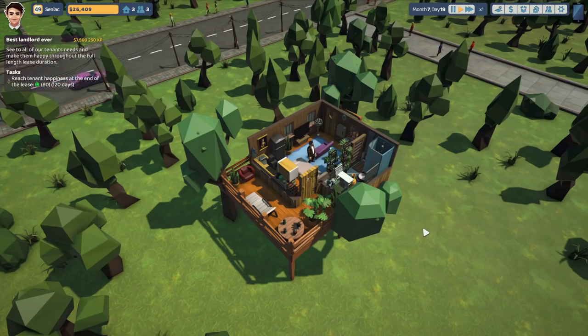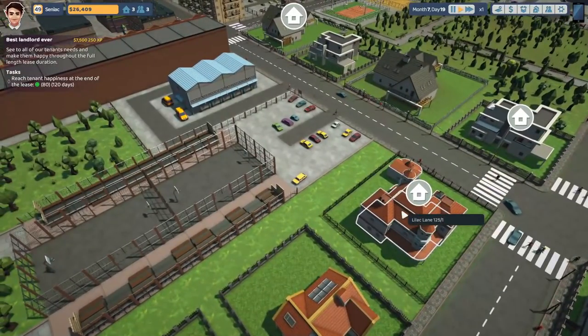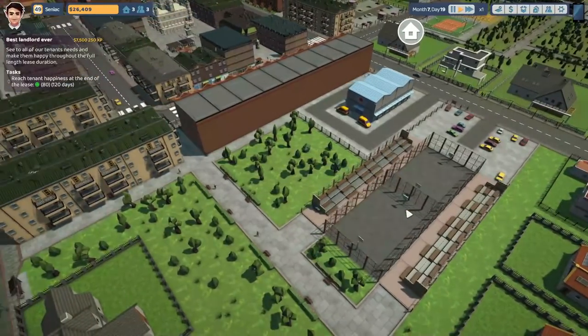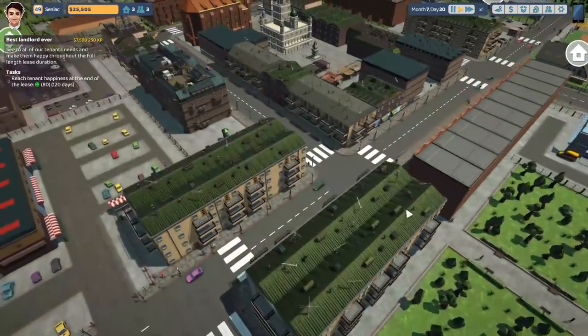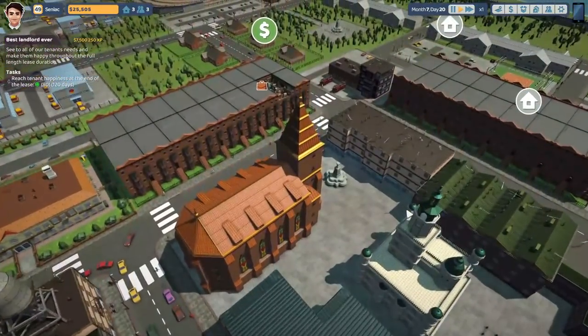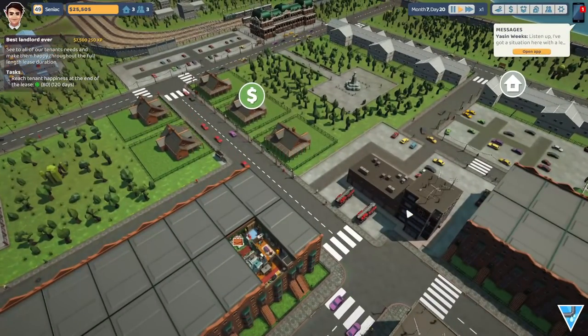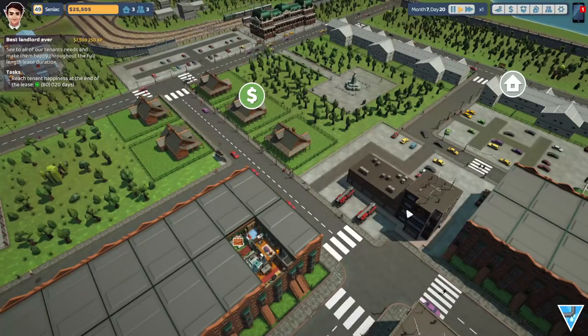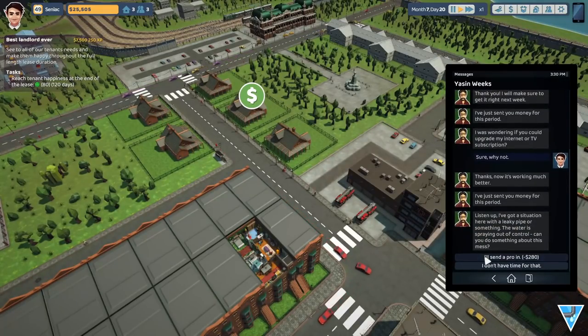Now it took a while, but there's actually been an update since last episode. It's not a content update — they've done a bunch of bug fixes — but one thing caught my attention and it's made me so freaking annoyed. Within this update, they've reduced the average price of a property by 20%.